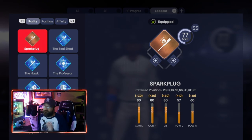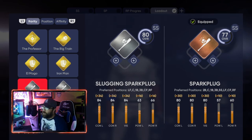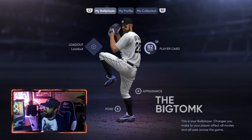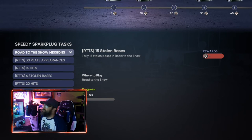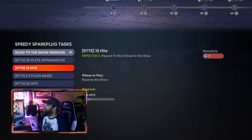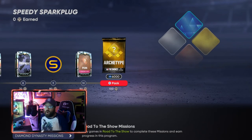After completing the Spark Plug bronze program, you're going to go to Speedy Spark Plug — similar to how we went to Speedy Slickster on the other path. When you look at Speedy Spark Plug it's going to say shortstop is the primary position. The missions for this one are going to be hits, plate appearances, and stolen bases — not assists. You can play him at shortstop or second base, either is fine. Simulating probably won't give you many stolen bases, but you'll get enough of the repeatable objectives to get through it.